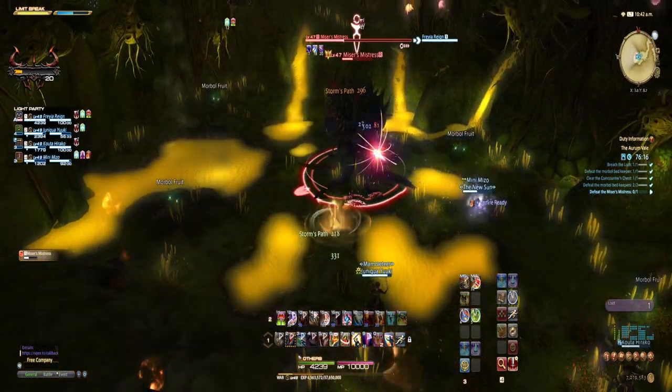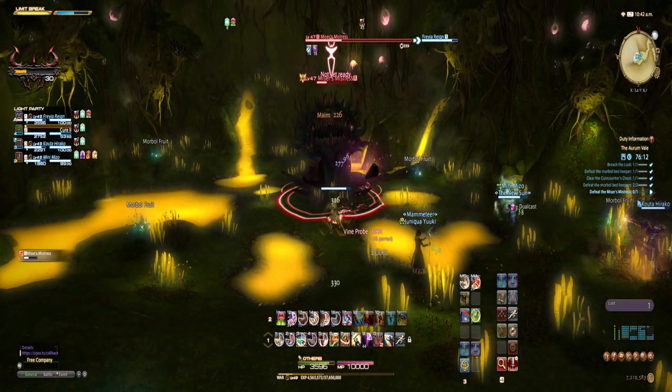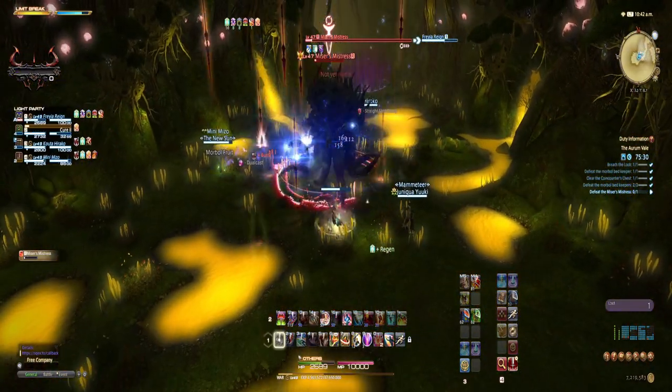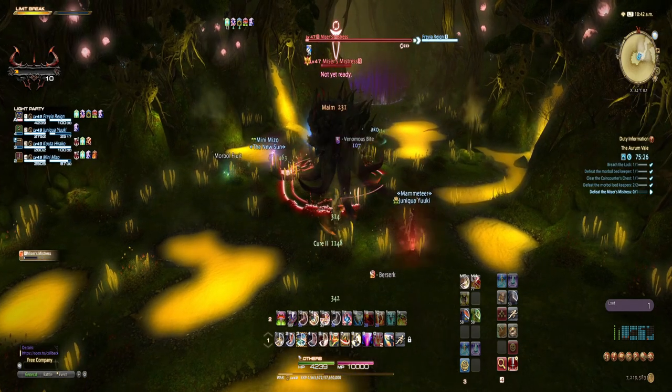Healers need to keep on their toes and be ready to Esuna anyone who gets hit. The Morbol fruit can also clear the debuffs as a secondary option. Watch out for Vine Probe, a frontal pillar AOE that can cause significant damage. Our aim is to remove the debuffs, damage when we can, and keep mobile. And soon enough the boss will fall.